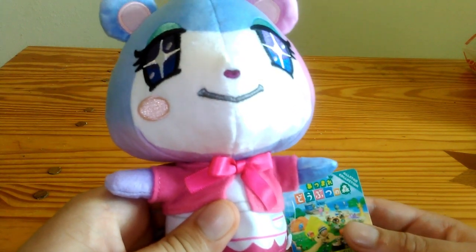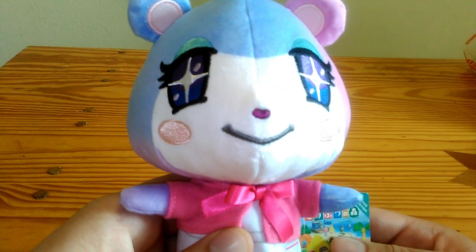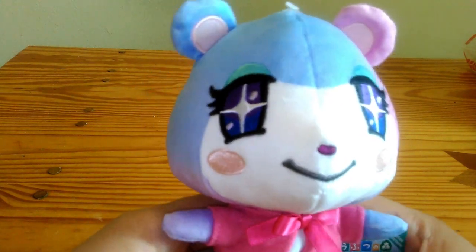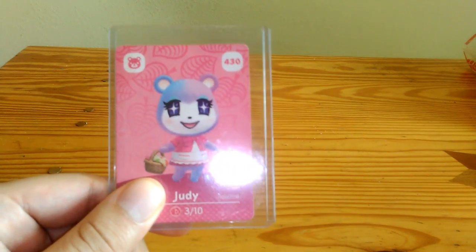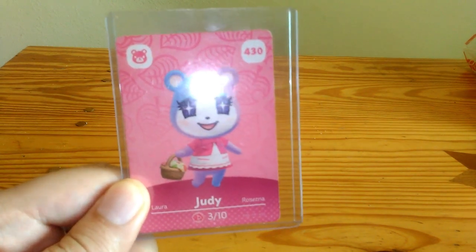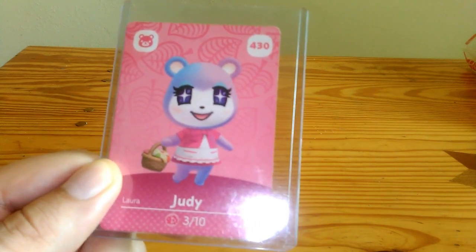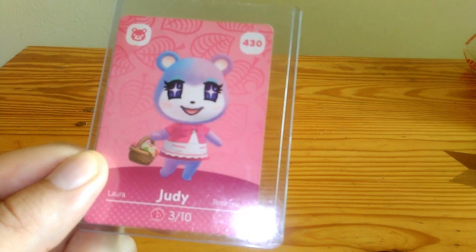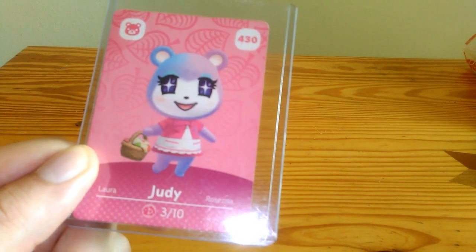Anyway, take one more good look at Judy, folks, as now I'm switching to her amiibo card — also known as Mizuzu, I think, in Japan. This card is in a plastic case, so it'll be protected and won't be damaged or anything. The case will get destroyed before the card does.